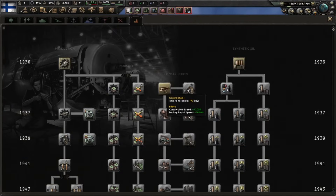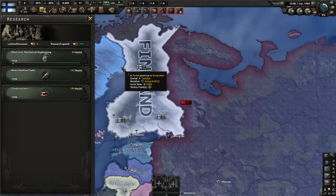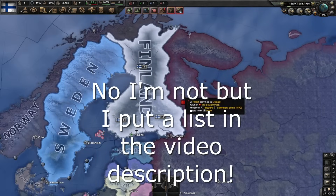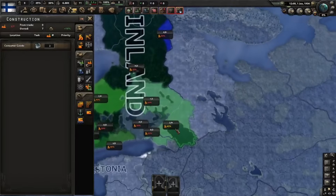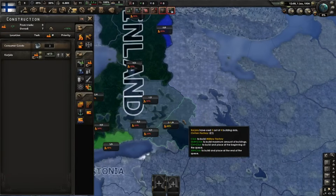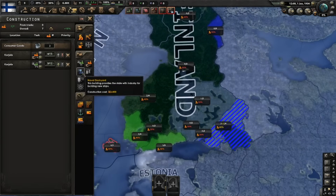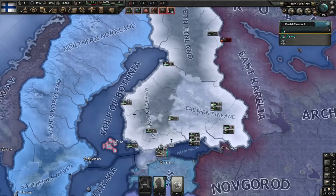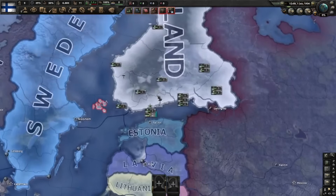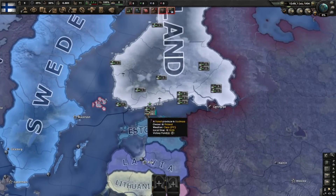We'll start with the basic research - research is actually kind of important in this game, so I'll try to show as much of it as I can. I'll start with one civilian factory, one military factory, and three dockyards.